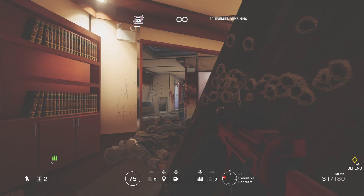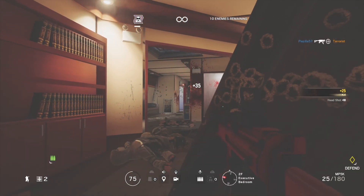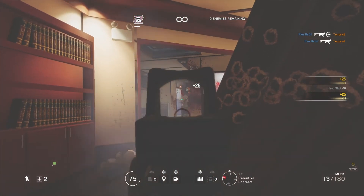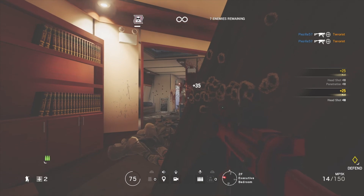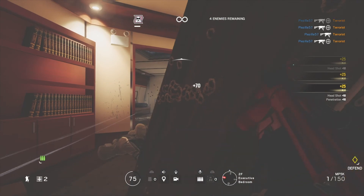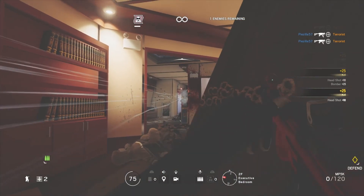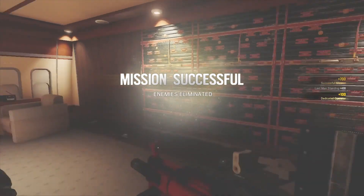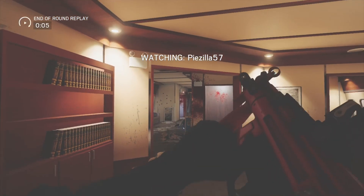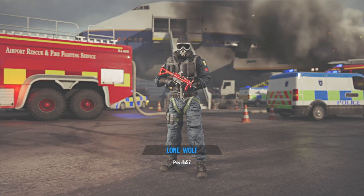On the very last wave, the suicide bomber will come either straight ahead or from the left — it's random. You can usually pick him off pretty easily. Most of the time he comes fairly early from straight ahead, or he's the last enemy and comes from the left. If he gets into the room he'll rush you, usually jumping over the deployable shield to try to destroy the jammer. The Mute jammer also disrupts his suicide bomb so he can't detonate on you, which makes it pretty easy to take him out.